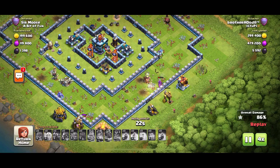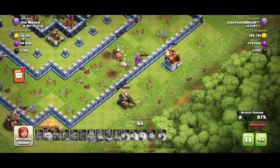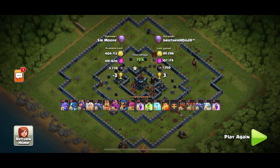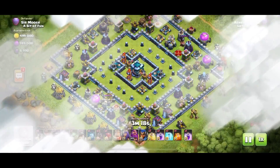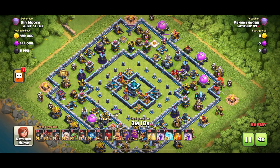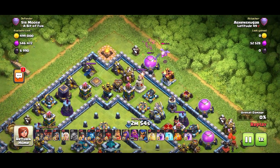People like using Yetis now — I think with bases like this you need to start with a Grand Warden walk on one side to clear it, then go on the other side with a couple of Yetis and move through the middle. Anyway, next attack — what do we got here? A Hog Miner hybrid. Again, a great attack strategy, but it does struggle in my experience with centralized Town Halls, especially this base.